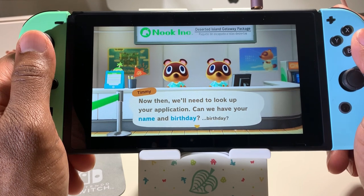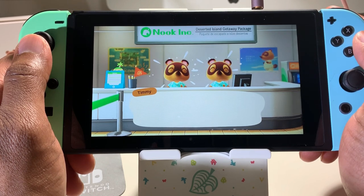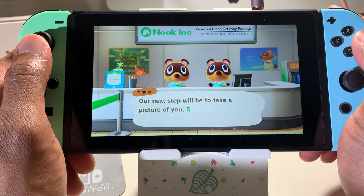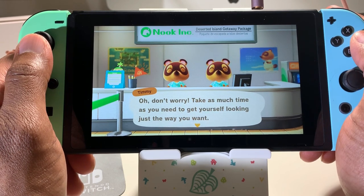Let's get started. We'll need to look up your application — they want your name and birthday. Smith, yeah, Smith. Let's see... 'Oh yes, here you are. Our next step will be to take a picture of you, Smith.'